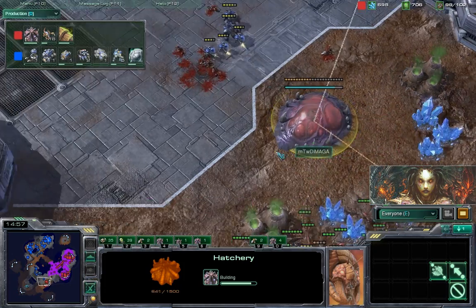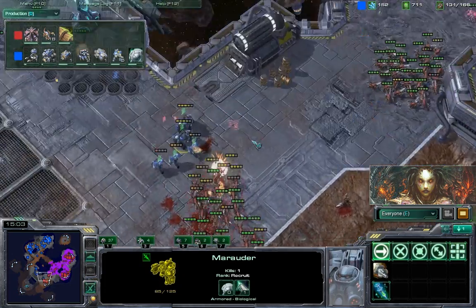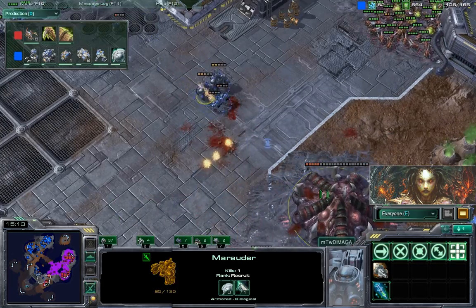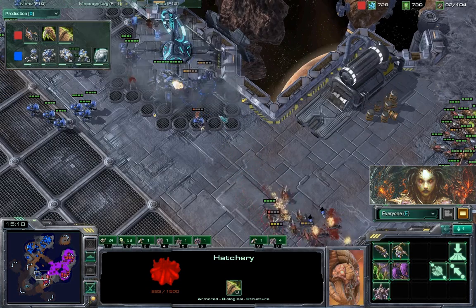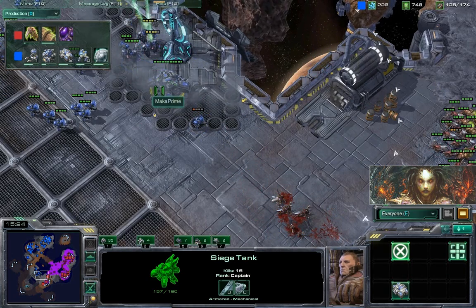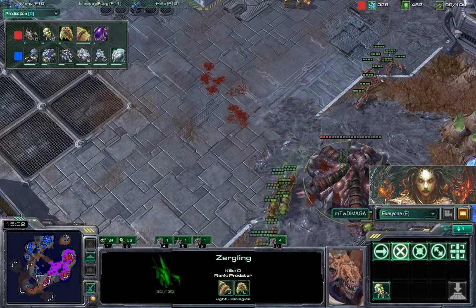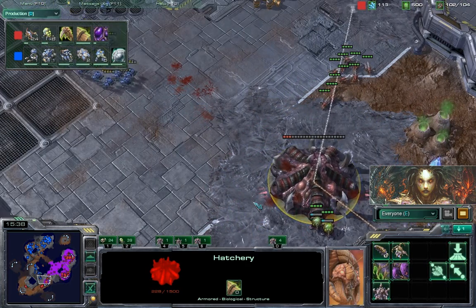I don't think so. Notice how Maka Prime notices the banelings are around and doesn't want his units completely melted, so he's making small groups with marines and marauders and slowly poking at this hatchery. Hatchery almost down — the Maga needs to set some forces here. Very well placed siege tank: every time Maka pulls back with his units he starts blasting with the range of the siege tank. Very effective.